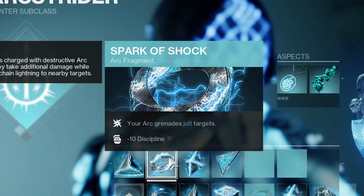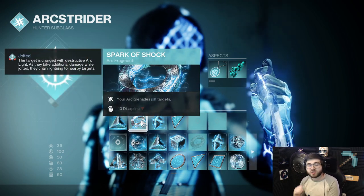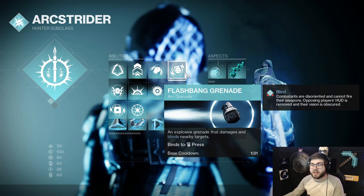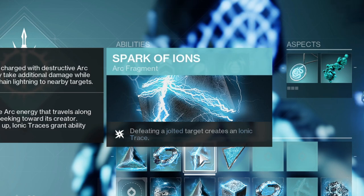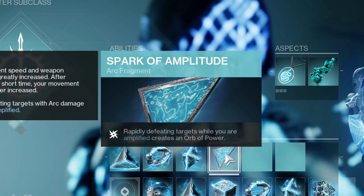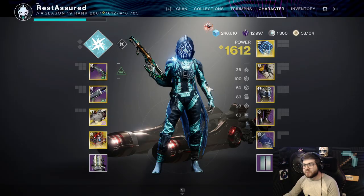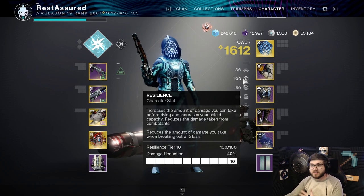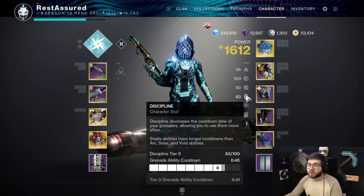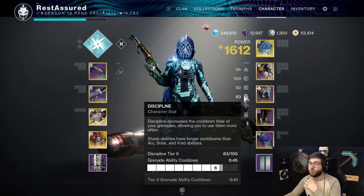I'm also running Spark of Shock, so my Arc Grenades will jolt targets. This is actually going to be extremely good paired with the Flash Bang Grenade because when Lightfall launches, Blind will actually stun Unstoppable Champions, and applying Jolt to an enemy will stun Overload Champions. So with your Flash Bang Grenade alone, you'll have a very good utility-based grenade. I also take Spark of Ion, so when I defeat a jolted target, I create an Ionic Trace, which helps get grenade energy back. Then Spark of Amplitude — rapidly defeating targets while amplified creates an Orb of Power, so you'll always be making Orbs. I'd highly recommend 100 Resilience with this build. You don't need Mobility or Strength because you're already getting infinite amounts of those, so I would recommend trying to get 100 Discipline or even 100 Recovery.